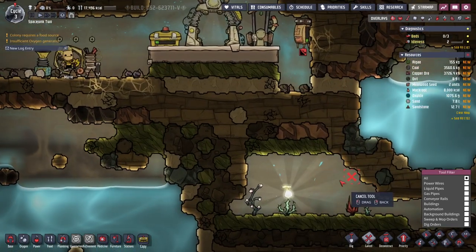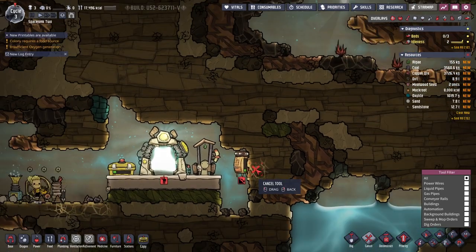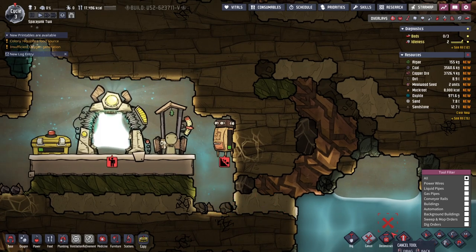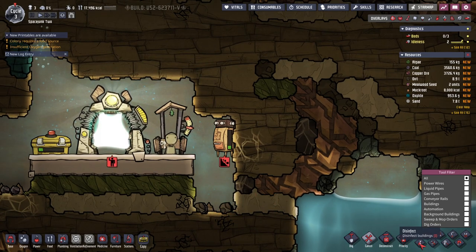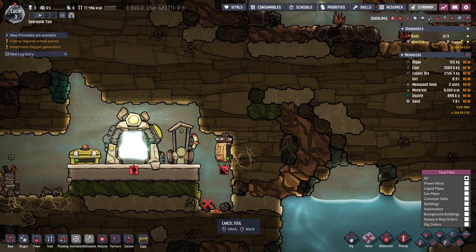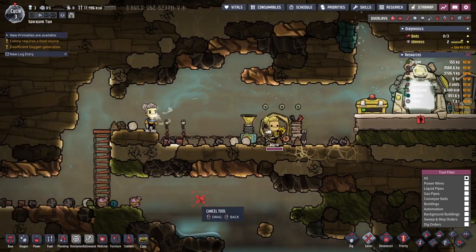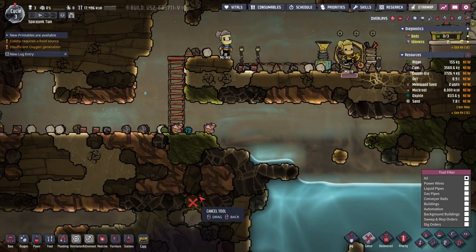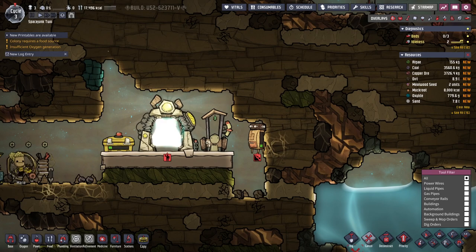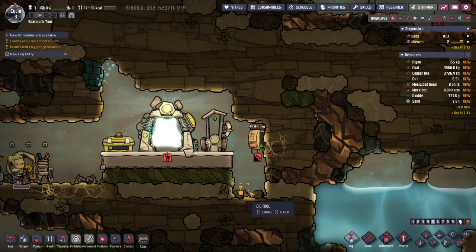Okay, stay careful here. This is bad now. I really need to build up stuff — throw dirt underneath it. This is currently not good. So we've got an oxygen generator there, and some water creeping up here. This will start flooding here. Gosh.